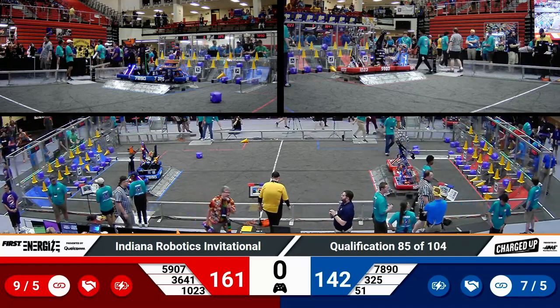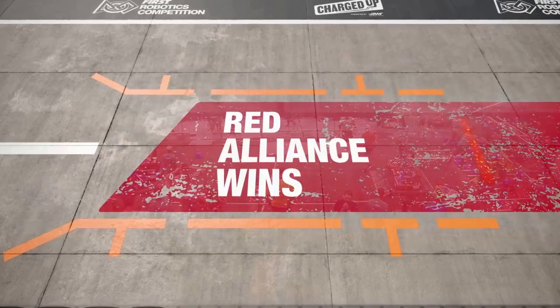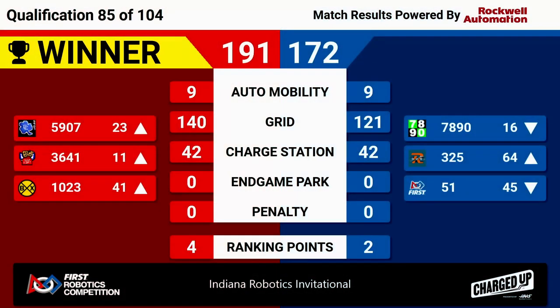The real-time scoring shows Red Alliance up by about 19 points — it's unofficial. We've got a real score coming up. And it does stick: the Red Alliance takes the match. They win by a score of 191 to 172. That's four ranking points for the Red teams, two for Blue. The number 12-seeded team looks like they went up to 11, and the number 13-seeded team went down to 16 with that loss.